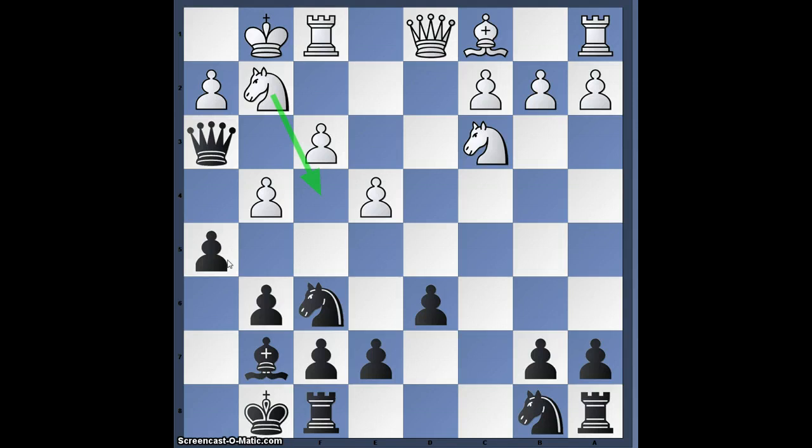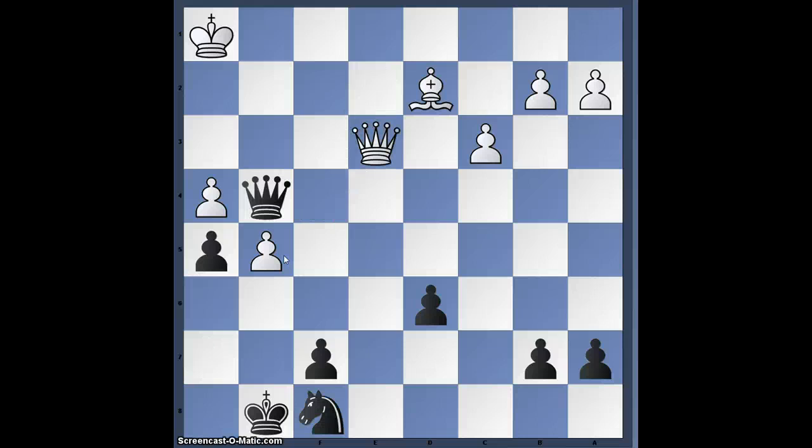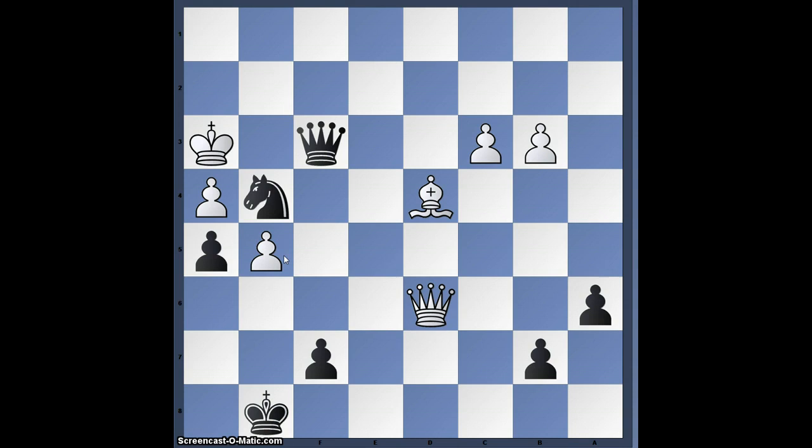That was not what White played in the game. White decided to try and win and play g5 here. And now that's the rest of the game — just quickly flicking through the moves. Here this endgame is about equal, and then White just went wrong. Here was a blunder, here another blunder, and now mate. That's the game I wanted to show you, just real quick.